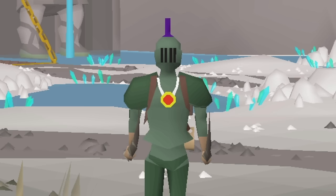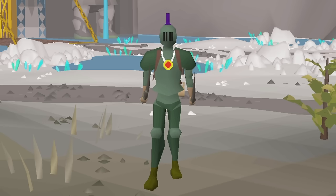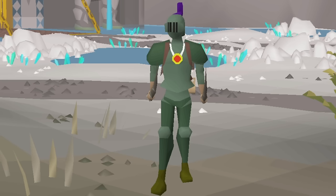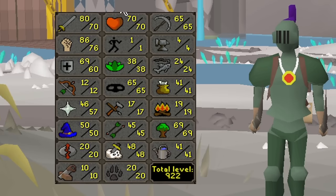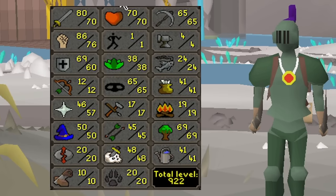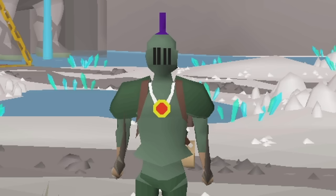One month ago I created this account, my Varlamore locked Hardcore Ironman. In the last episode we obtained Sulfur Blades, which is our best-in-slot training weapon until we are strong enough to defeat Perilous Moons. The goal for this episode is improving the combat stats significantly in order to be strong enough to defeat all three moons, but also prepare the account for future updates coming very soon to Varlamore.